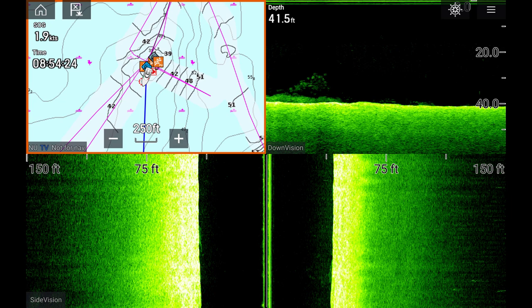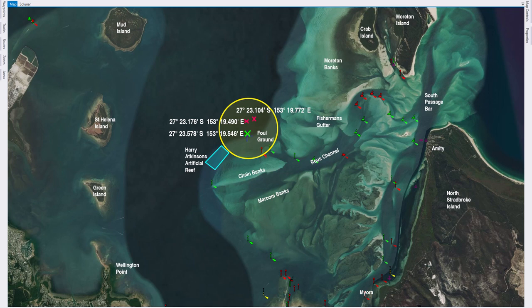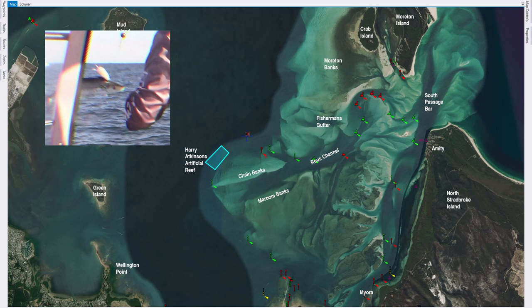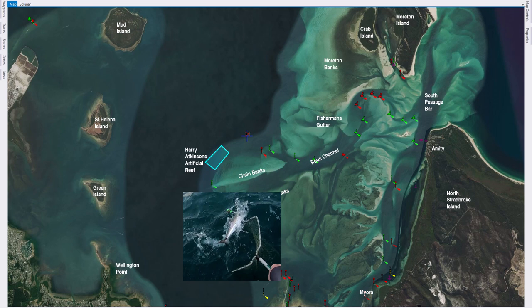So there you have it, that's the foul ground. It's a big area and if it was a general dumping ground I find it hard to believe there are not other fishing spots there, but those are the only ones I actually know about. I'm pretty sure Harry's doesn't need much of an introduction given that it's a car park most weekends. It's a good spot to fish no doubt about that, and I've seen some fellas pull some great fish out of there. I've pulled one or two out myself but I haven't quite come to terms with fishing artificial reefs yet, particularly Harry's.